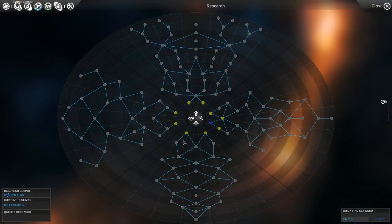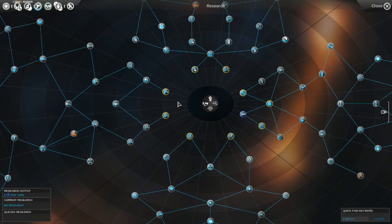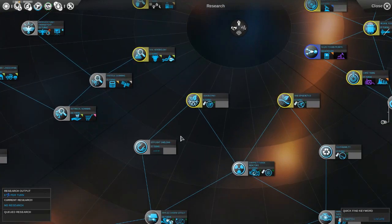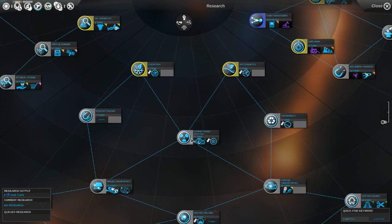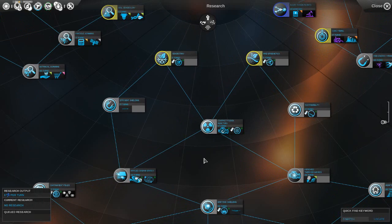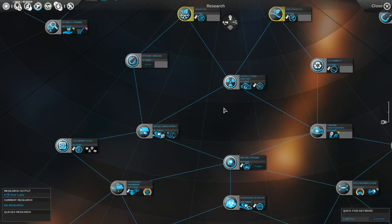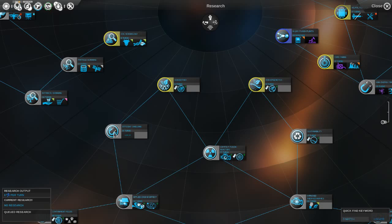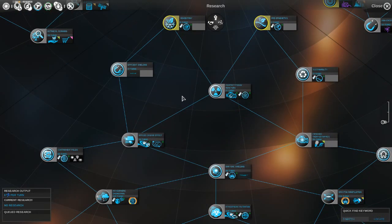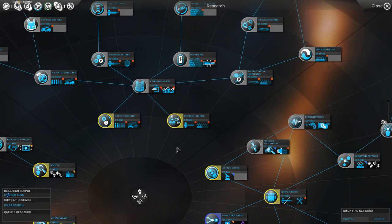One thing I do want to do is get some research going. The research tree is very large with a lot of nodes. On first glance you might say there are a lot of dependencies so it's going to be slow going. But the way dependencies work in this game is that you only need one dependency from the layer above it. For example, if I wanted to research compact fusion reactors, I would only need one of these two. That makes the paths you can take pretty unique.